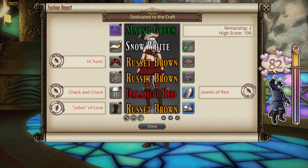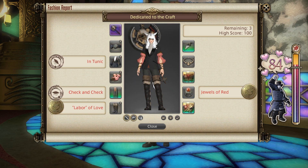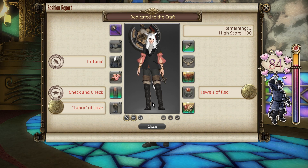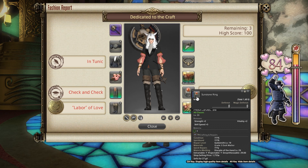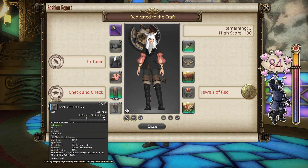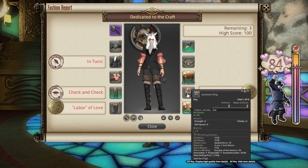For the easiest possible 80 of the week with the least amount of effort, equippable by any class in the game level 29 and above: equip your Amateur's Thigh Boots and combine that with the Sunstone Ring. Those two items equipped together, with something equipped in all of the other character slots — it doesn't matter what else you equip — will guarantee you an 80 score. It's incredibly easy and very useful for your alts this week.